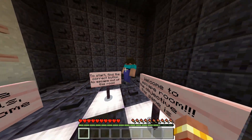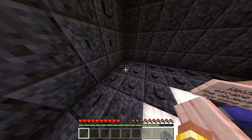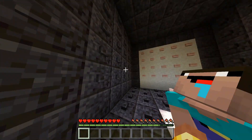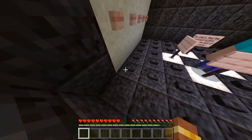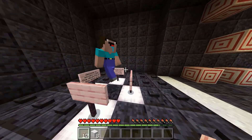Okay, that's going to be kind of crazy, Noob. To start, find the correct button to escape out of this room. Alright, Noob, are you ready? Let's go and start messing with these buttons. There's got to be ages of rough buttons. Alright, I'm going to get the bottom, you get the walls, okay? Noob, we did it! We did it, Noob! Let's go! That was really fast.